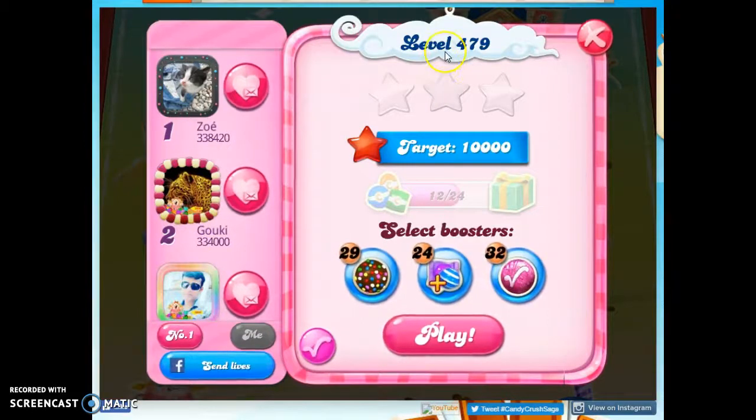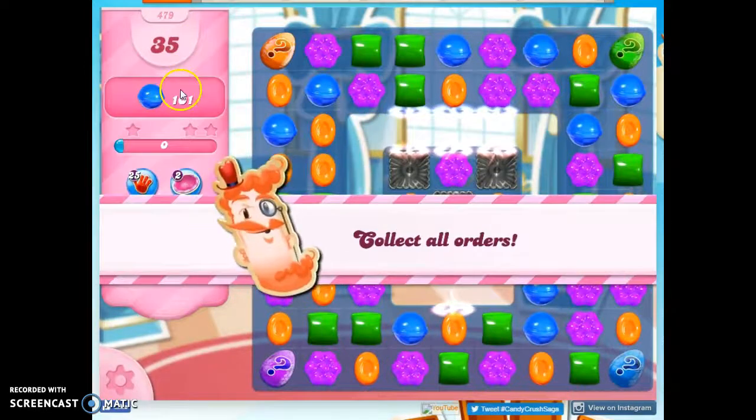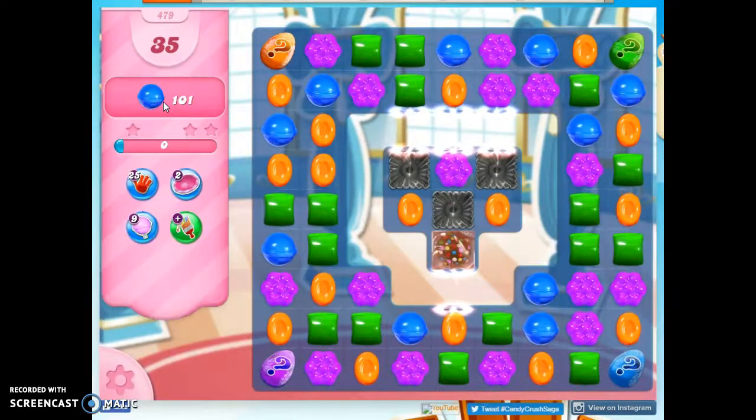Hi friends, this is Susie, your Candy Crush Guru, here to help you solve the puzzle of level 479, where we have 35 moves to collect 101 blue candies.